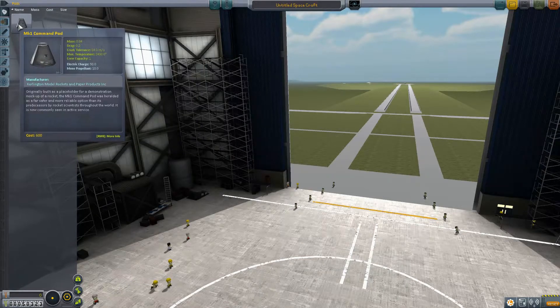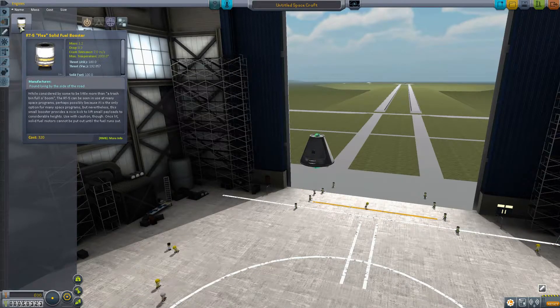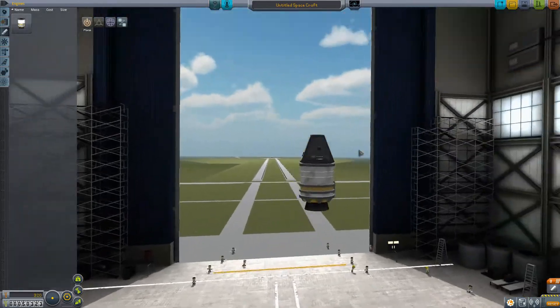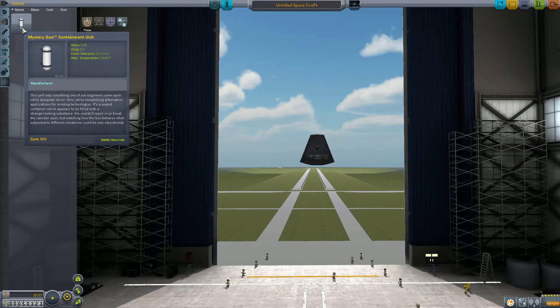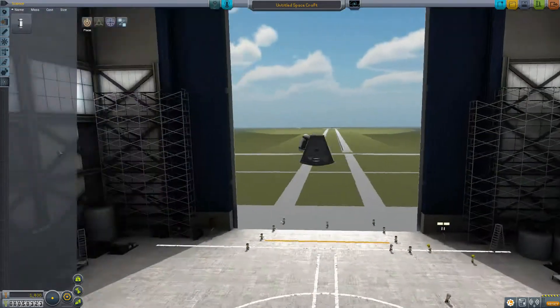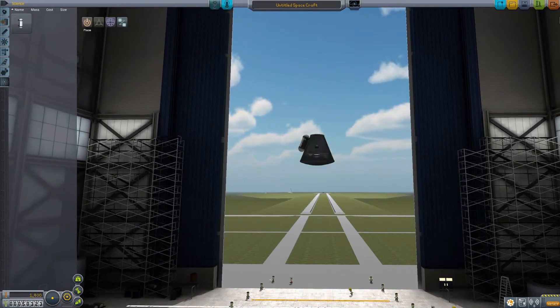Hello, Werner! So we start with our command pod, of course. We only get this one little one-third size solid fuel booster to start off with, called the Flea. I'm actually not going to put it on — that was a mistake. But yeah, the starting parts are different. You actually start with science pods now — mystery goo containment units. You don't have to unlock those as you go through. The whole science tree has changed entirely.